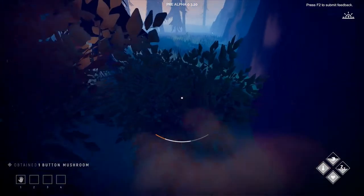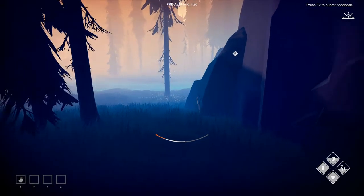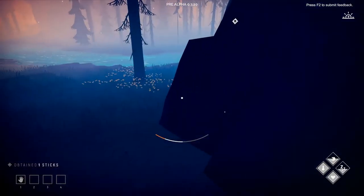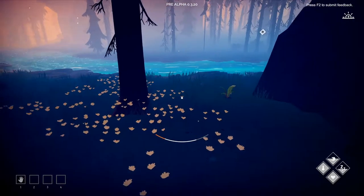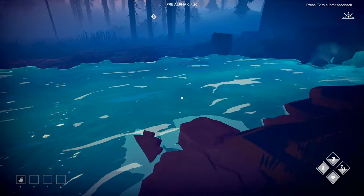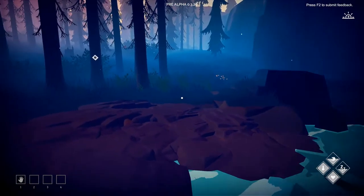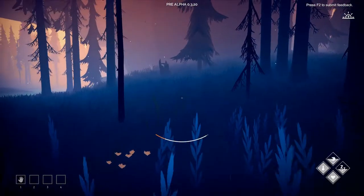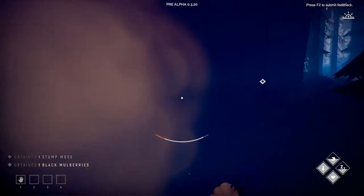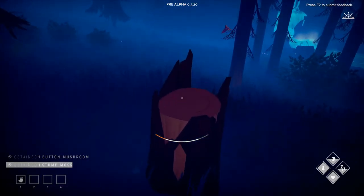A food station is the first thing I want — I want a kitchen. But I have a feeling we're going to have to make a workshop first because you need it to make tools and everything else. Oh, it's pretty shallow — we can cross. More moss — I think we'll have enough for construction.